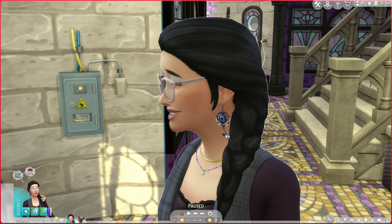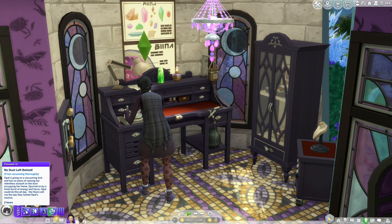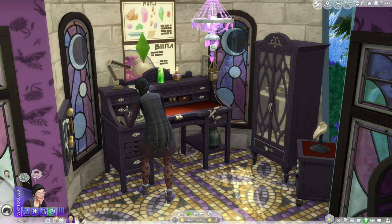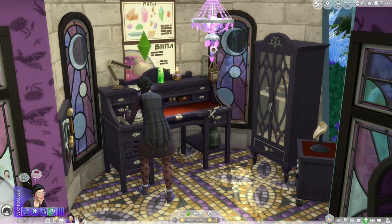I absolutely love these gothic earrings — I used a purple metal but the blue crystal is to keep her from burning out. I did have a bracelet that was supposed to keep her from burning out with mental skills, but I completely forgot it was for her to wear and sold it, so I made another one. Opal is also going to be neat because I keep mopping the floor to get focused — vacuuming gives you a plus-two focused buff and it's the easiest way to get focused.